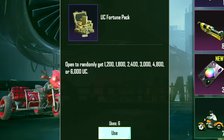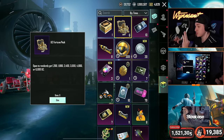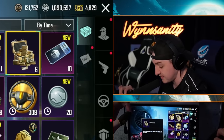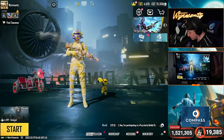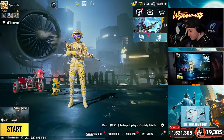Down here we got six of these. I want everybody right now in the comments to guess how much total UC we're about to get from these six fortune packs. Okay, that's actually not that bad. How much UC do we have total? 75,000. Oh my god.